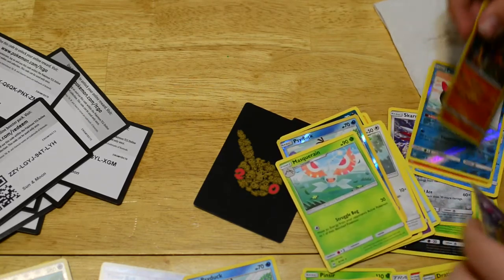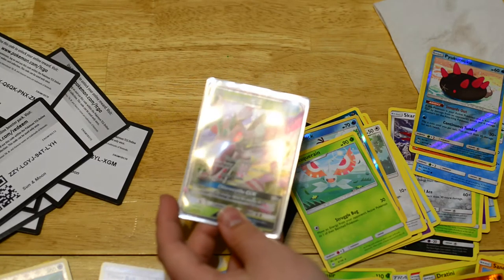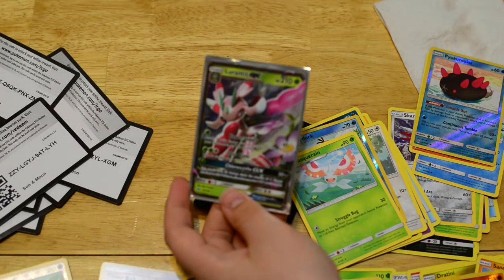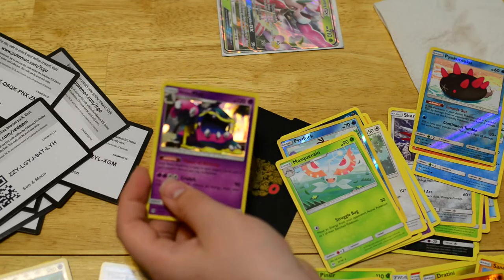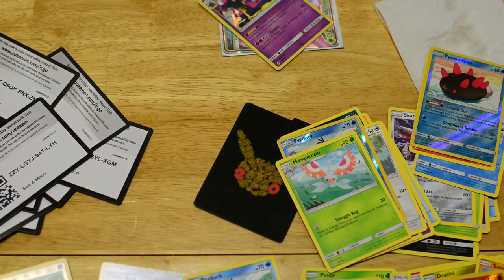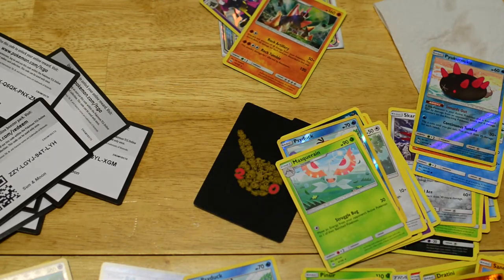So to go over all the good pulls we got: we got a Lurantis GX, an Alolan Muk Holo, and a Gigalith Holo. That is it for the rest of this video. See you guys in the next one. Ghost Recon, out.